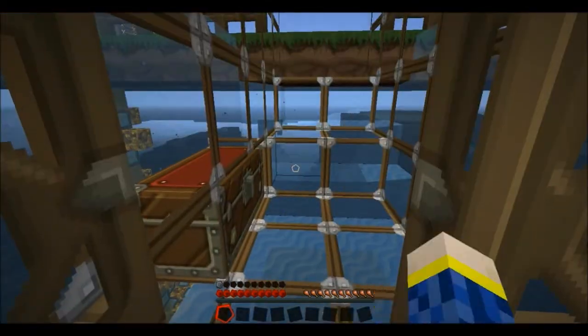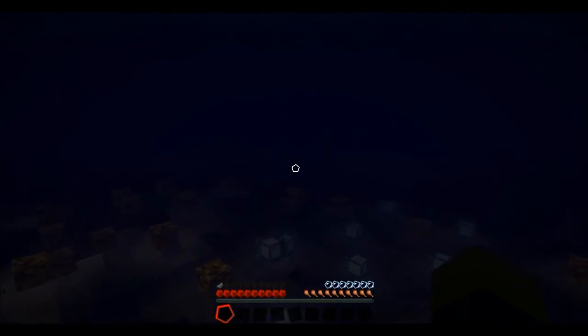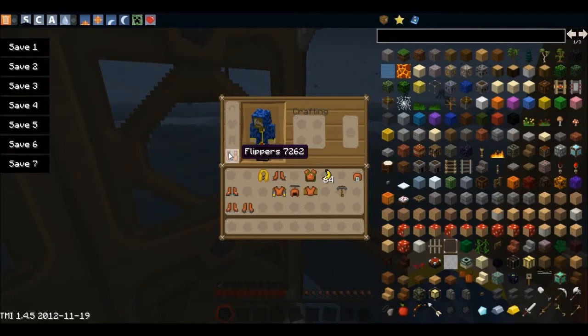The next one would have to be the flippers. You may have an idea already — they make you swim so much faster, as you might see already. You can hear the water going. Yeah, I can swim much faster. I can swim so much more fast. It's pretty cool. I've done that one and I've done the scuba helmet.